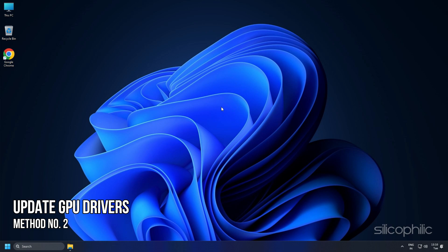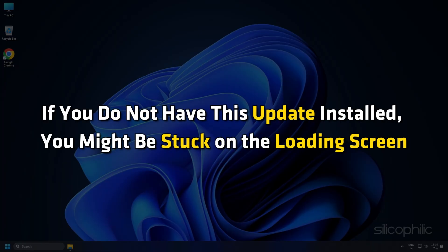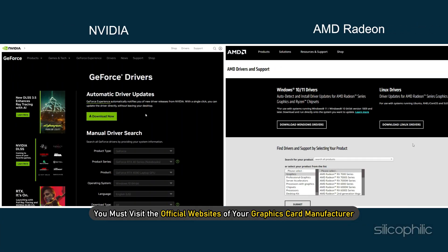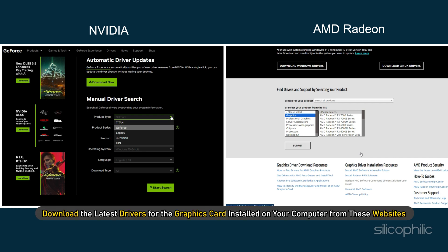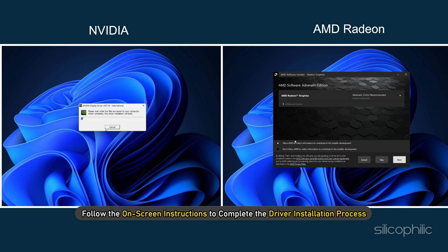Method 2: Update GPU Drivers. With the launch of Starfield, graphics card manufacturers have released driver updates to make sure the game runs without issues. If you do not have this update installed, you might be stuck on the loading screen. Visit the official websites of your graphics card manufacturer to update your drivers — these websites are linked in the description below. Download the latest drivers for your graphics card and follow the on-screen instructions to complete the installation.